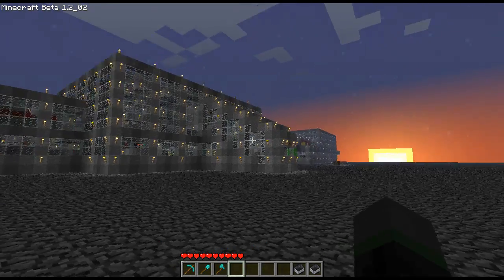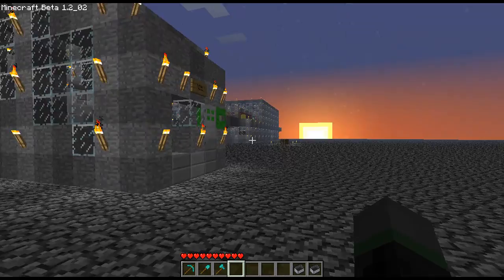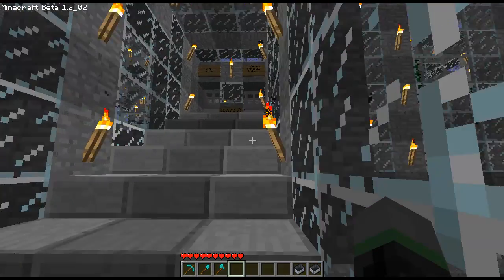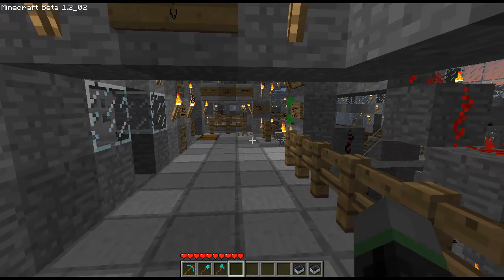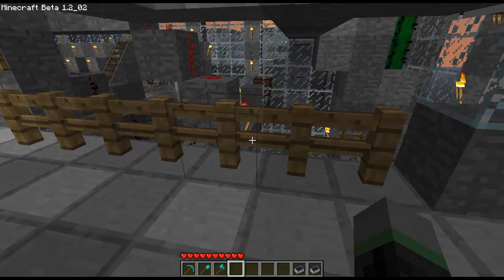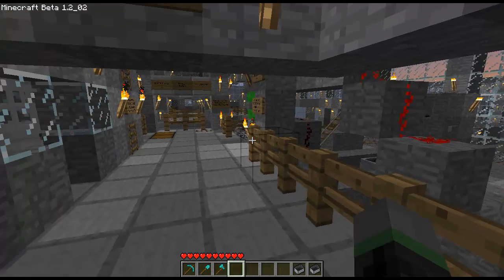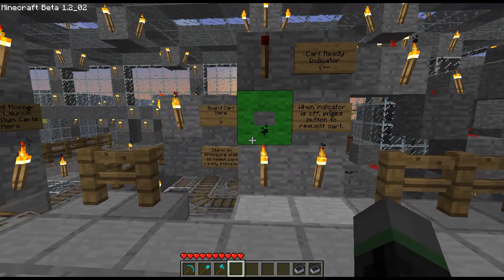These buildings you see in front of you make up the completed version 2.0 of my station, so let's go inside and take a look. Here we are on the new station platform. The first change I'll mention is that I've totally revamped the cart request mechanism. It used to be right here in front of the cart hopper, but now I've moved it right down here, right next to the boarding area, making it much more convenient.